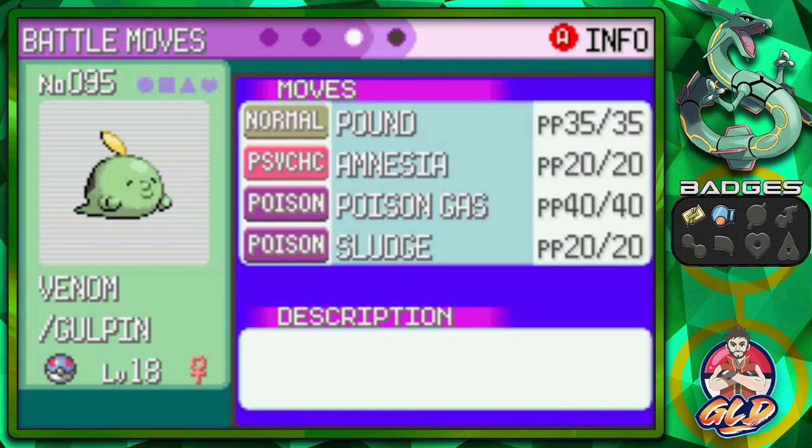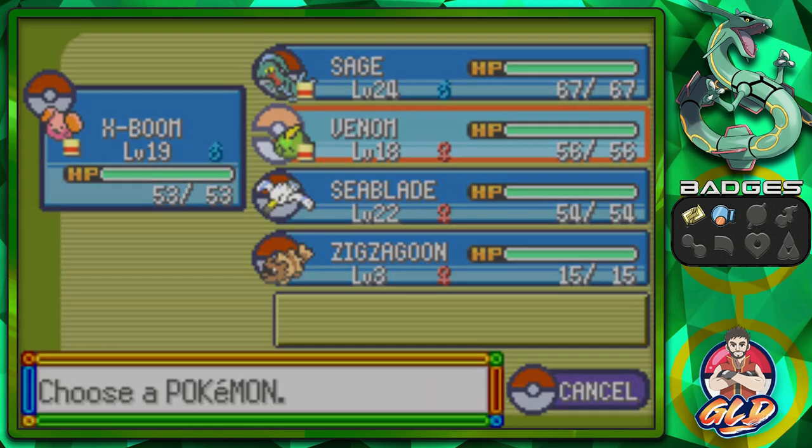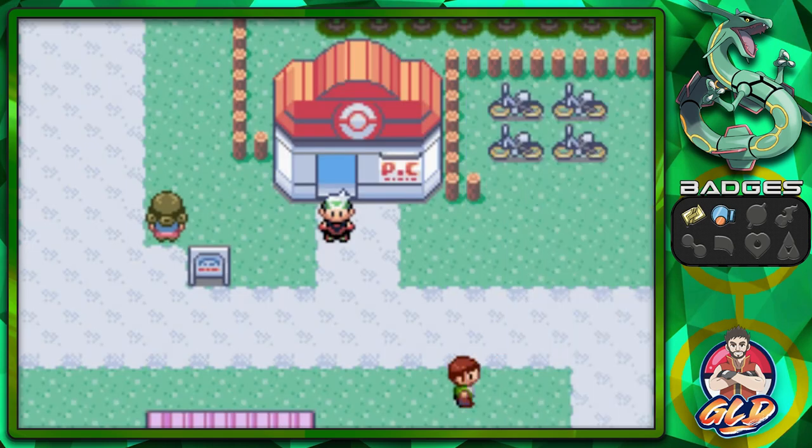We might have Gulpin later on at the very end of our team. So here we are in Mauville City and there are quite a few things we're going to be doing here — battling a lot, getting some new items, going to a few new towns, and then we're going to be finishing it off with a final battle with the Mauville City gym leader.